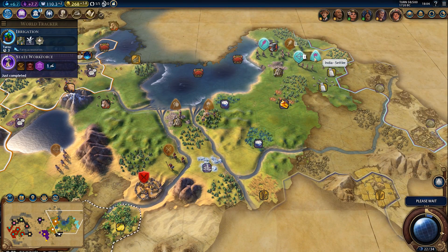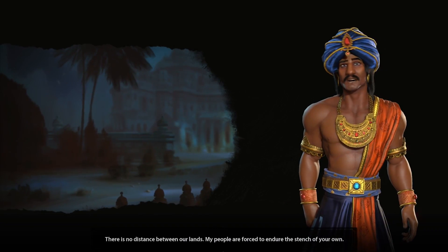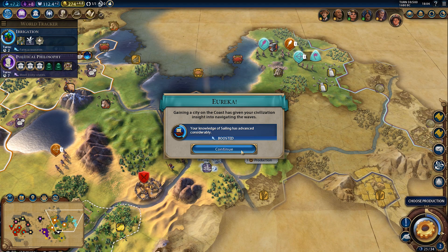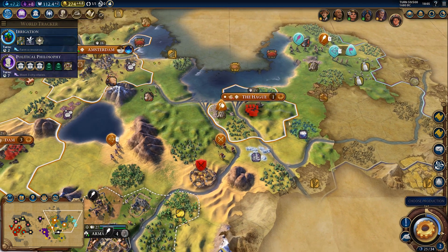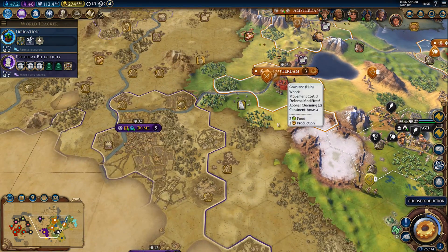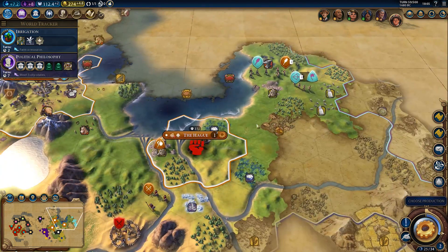Where is he heading with that settler? Not sure, but he's heading somewhere. Let's settle here. He probably won't like it, but this city location is just way too good to ignore. This also gives us a sailing boost.